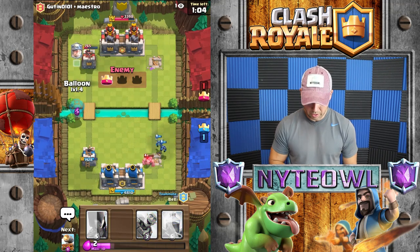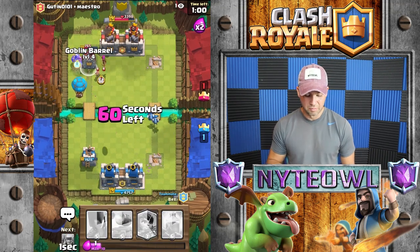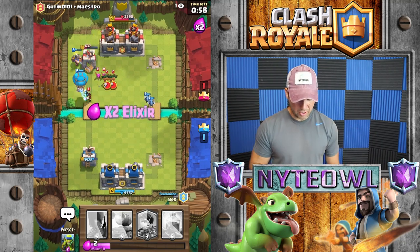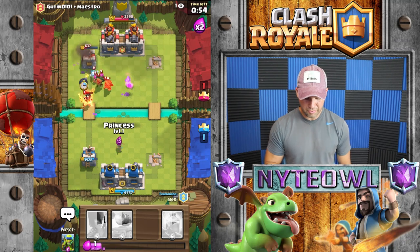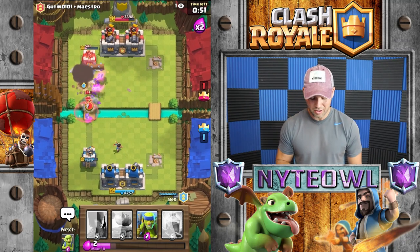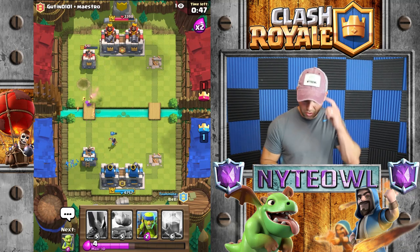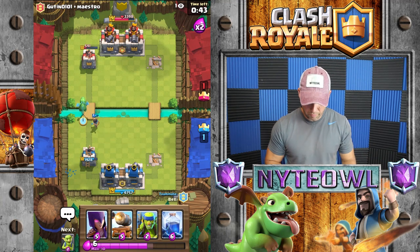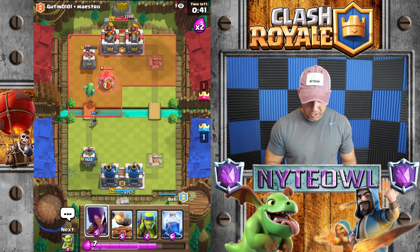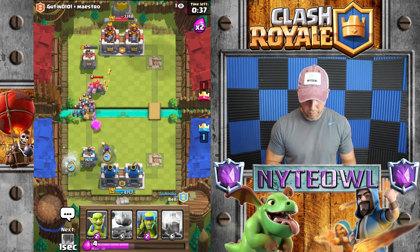We're gonna go with a balloon barrel — watch this, boom! Come on, get us to the tower, show me the love. What a value play for that log. Okay, that's sweet coming in there hot. I keep waiting for him to drop his three musketeers but he has not done that yet, so we're just gonna chill and defend a little bit.